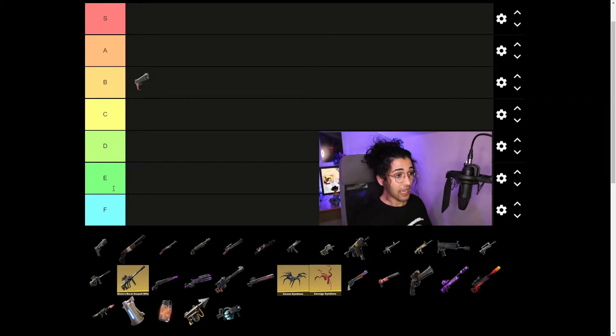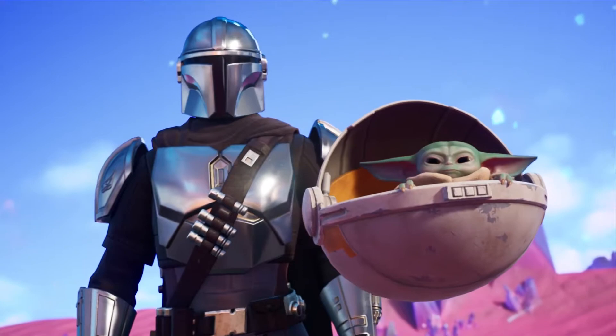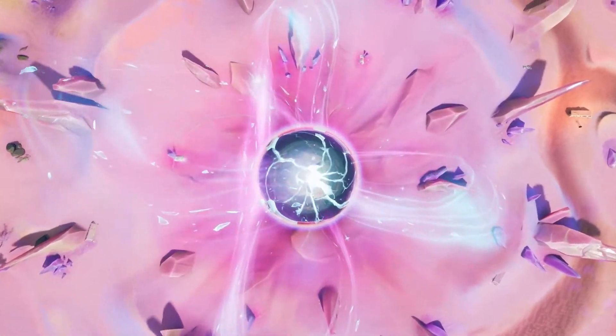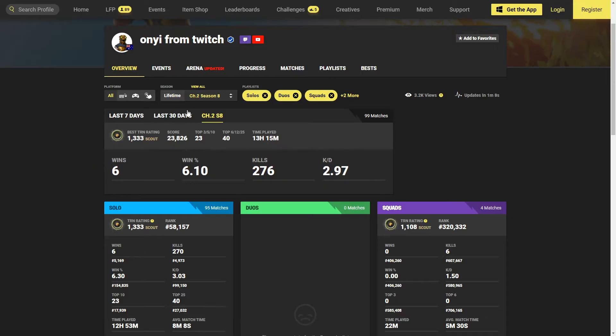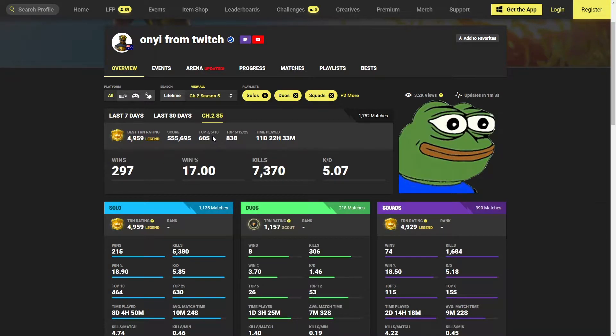Do note this tier list is going to change by the end of the video — we're going to put all the weapons in, then rearrange. The pistol, the default grey to blue, is going to be B tier. When you have a purple or gold one, it's going to be A tier unfortunately. I think back during the Mandalorian season, the gold pistol was an S tier weapon. But at the moment, I really struggle with the gold and purple pistol — the fire rate and accuracy just doesn't feel the same from spamming it from far range.